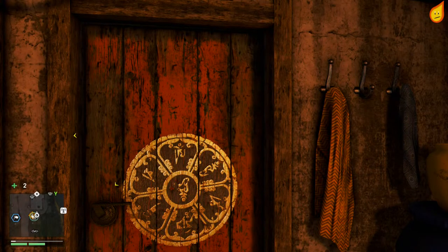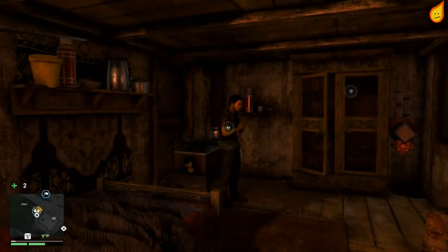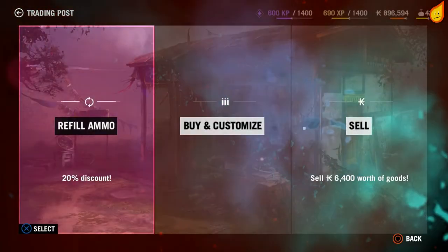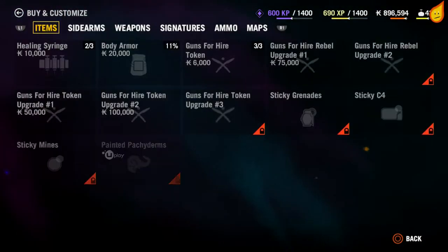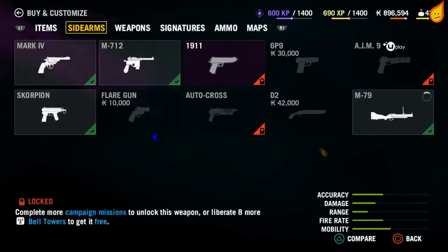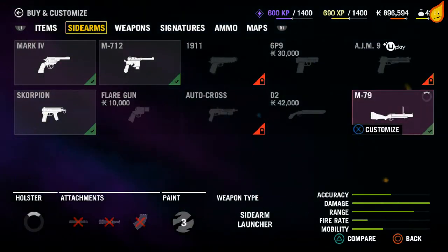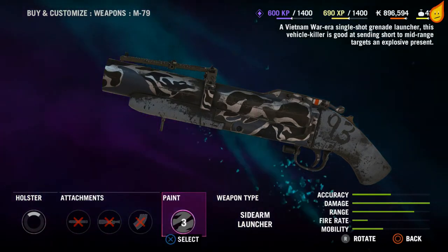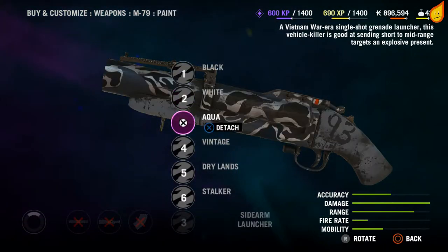Hey guys, my name is Flamers and welcome back to Far Cry 4. I'm going to quickly show the Custom Fitted trophy, which is quite a simple trophy or achievement. It requires you to buy all attachments and paint schemes for a single weapon. I just wanted to note that the weapon can be any weapon — it doesn't actually have to have any attachments at all.